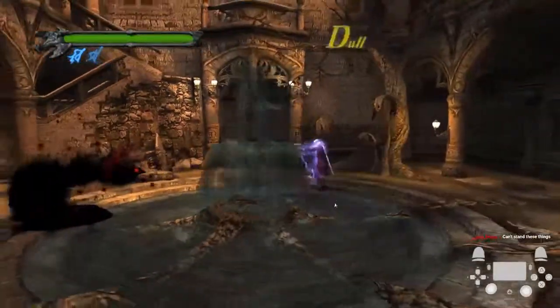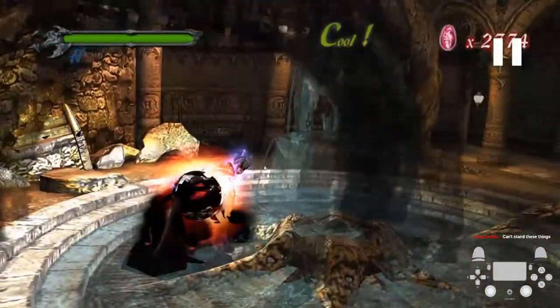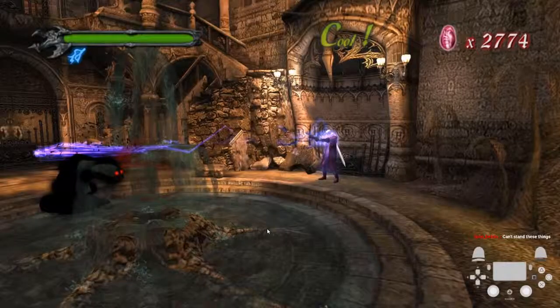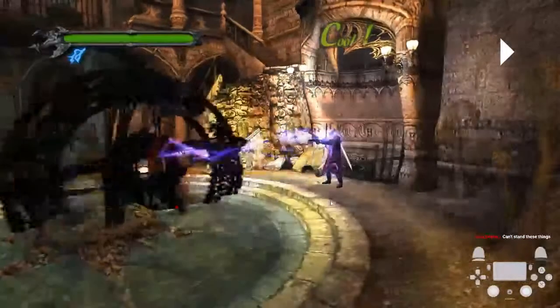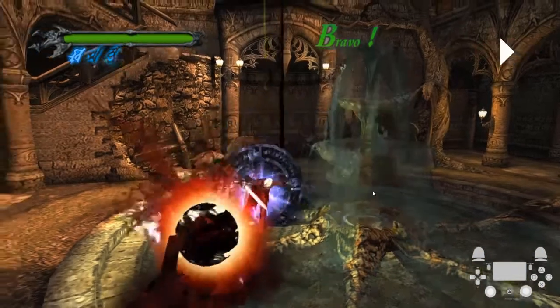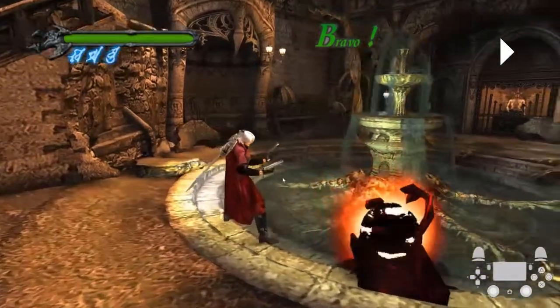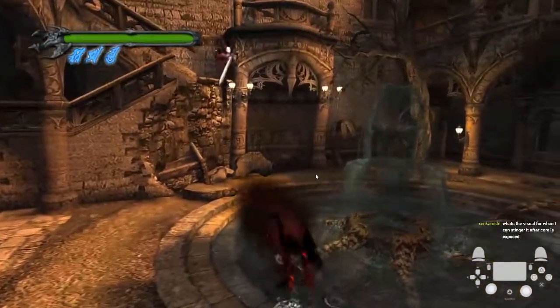How many hits it actually takes to kill these things is random, and that's what I want to stress — the RNG on this fight can be terrible or it can be great. But once the shadow actually opens up its core, you want to stinger it two times until you see it get this red color.